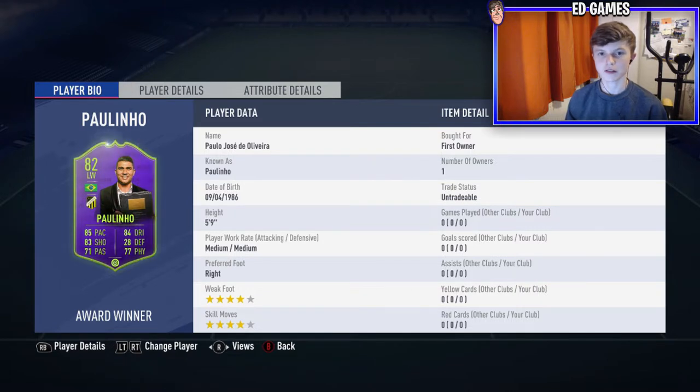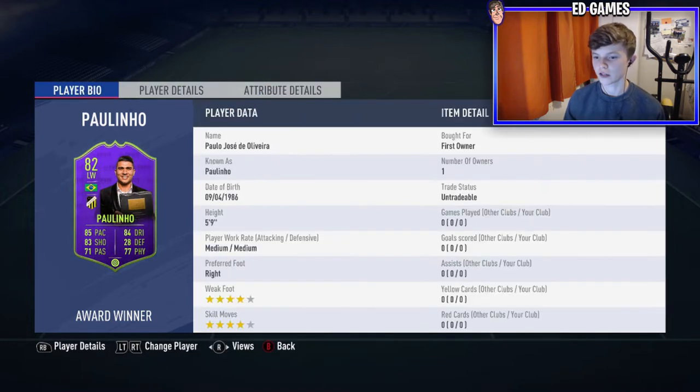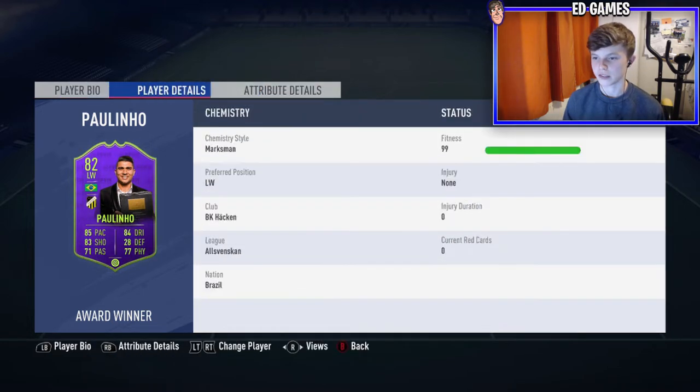Welcome back to the video. Today we're going to be using the Swedish Player of the Year, so this is Paulinho — following Paulo José de Oliveira, obviously known as Paulinho. He's Brazilian. Some of his stats: five foot nine, medium-medium, right foot, four-star four-star. Then 89 acceleration, 81 sprint speed, 81 finishing, 98 balance, 87 agility, 87 aggression, 86 jumping, 84 composure, 85 long shots — an all-around really nice card, apart from medium-medium in my opinion.